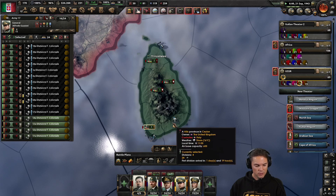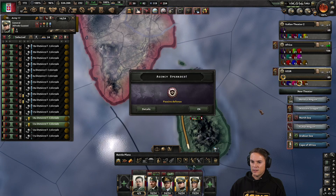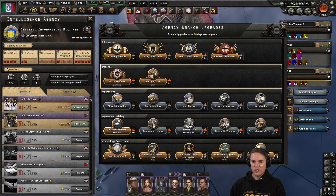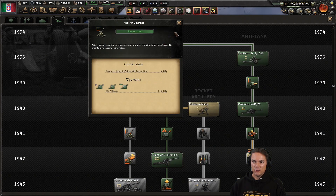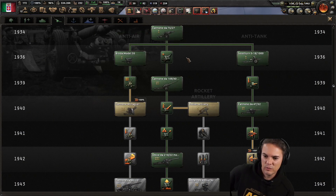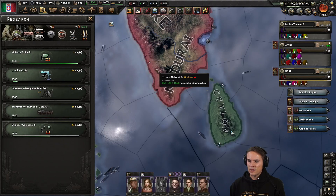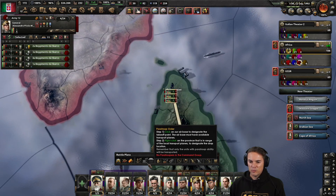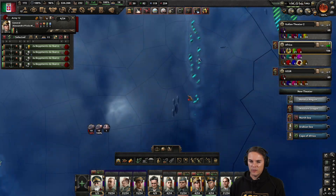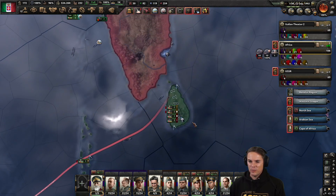We've got the new recruits in - they can go and hold that place. We should have finished that mission now, which is excellent. Anti-air upgrade, which is also good - we've got a big bonus for that. Let's go for that one. Marines, just because we can - from there. I don't think anyone's ever going to try and retake this back, but it's sitting in the middle of the ocean so I'm going to have it.